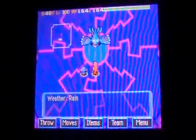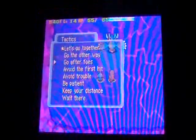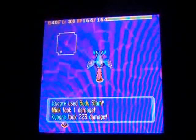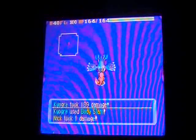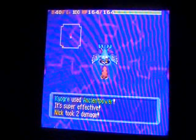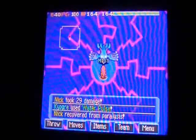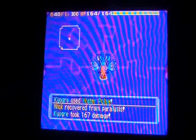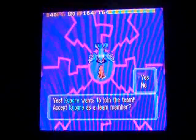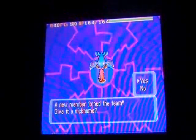Kyogre is a really easy Pokemon to get on your team. You have like a 50% chance of getting him, and I have always been lucky and always got him. I just try and take all of his attacks on. See, most of the time you will get him. And obviously I am accepting him. He will be level 25, which really stinks.